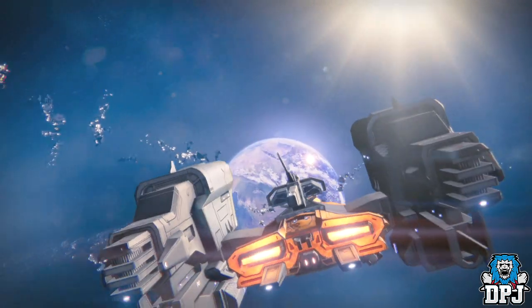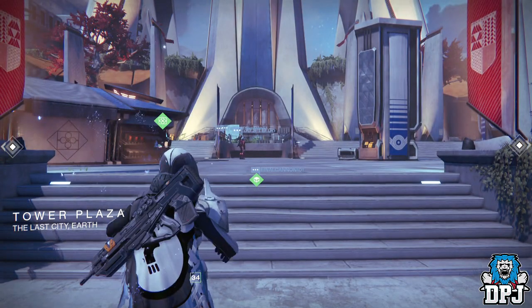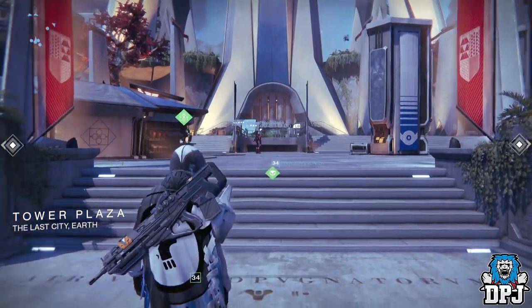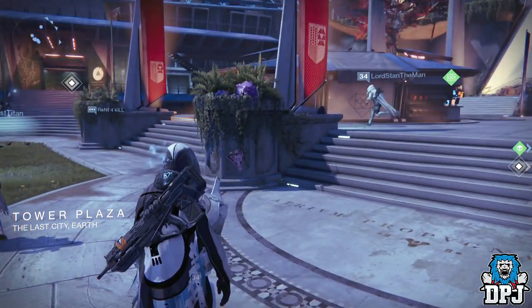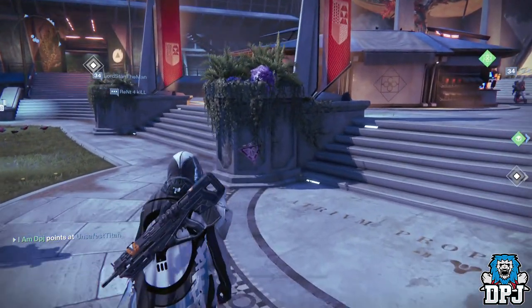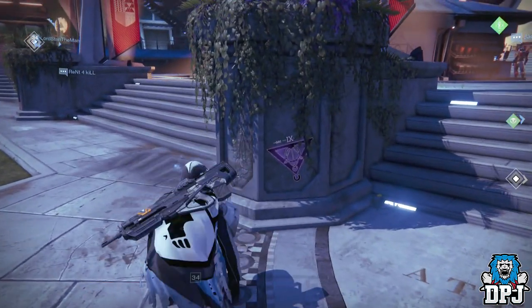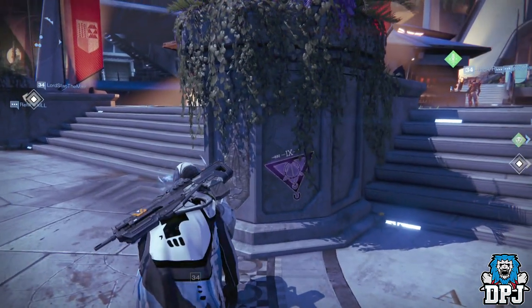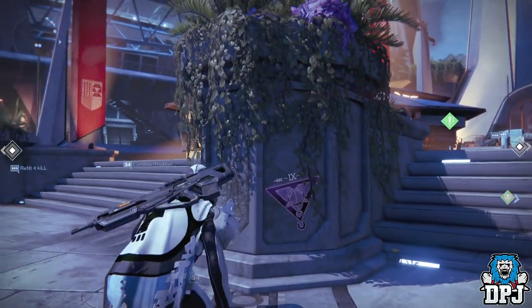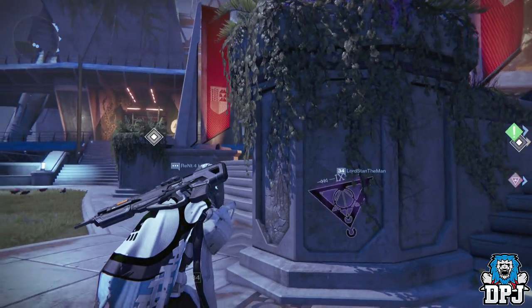Basically, when you fly down to the Tower and spawn in, on the wall just to your left there's this purple logo that has appeared out of nowhere. If you take a close look at it, you can see it's got nine in Roman numerals above it, it's got what looks to be like a horseshoe at the bottom. If you take a look at it from the side you can see it sort of glows, and it's come with purple flowers which are above it.